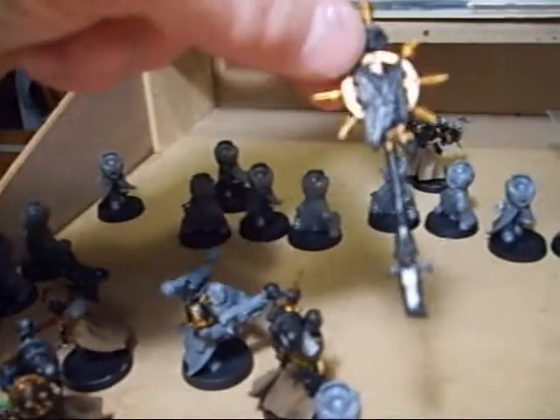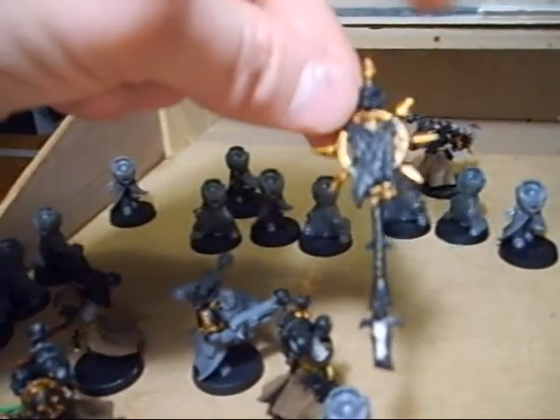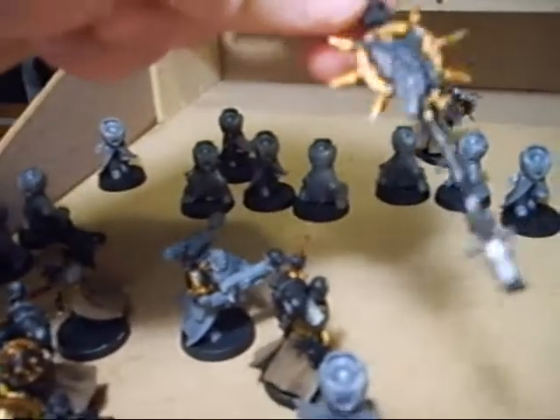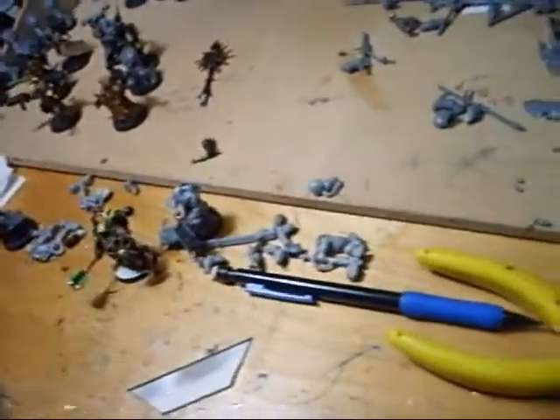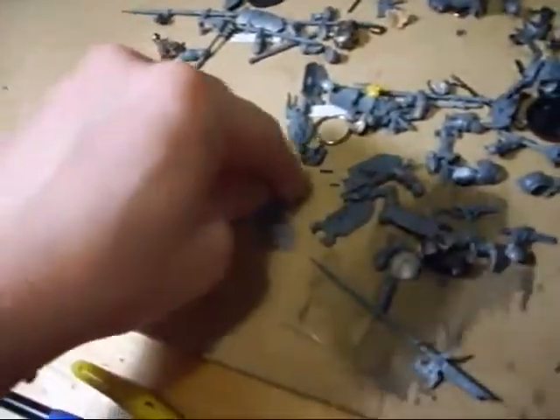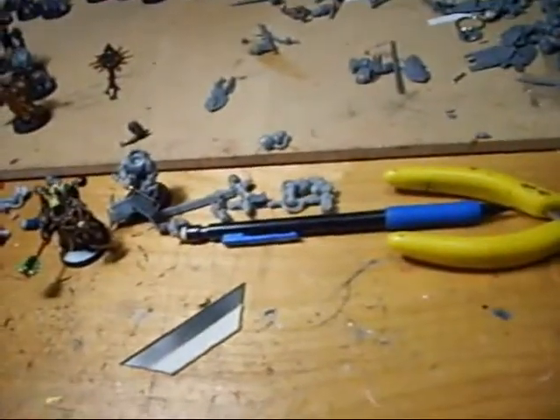I haven't made up my mind on the banner poles yet. This was an early stage — I don't think it's going to work out, I'm not liking it too much. I've used a lot of bits from the new plastic chaos knights, and I've ordered some other bits online from eBay — the possessed shoulders. I'll give you a complete list of all the different bits that I've used.